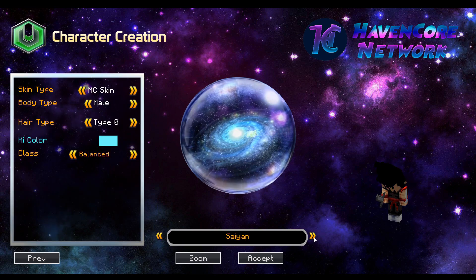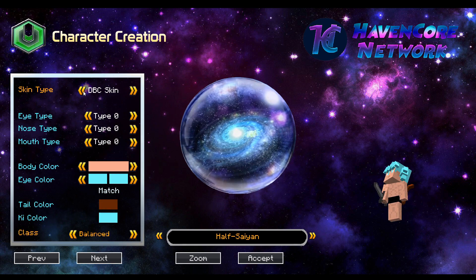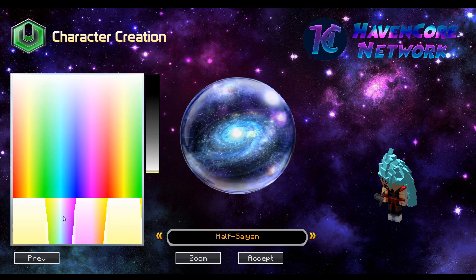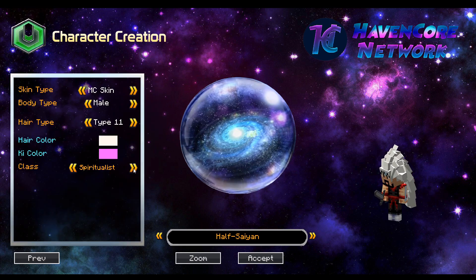It's been a while since I played saiyan. I kind of like being a half saiyan because I like changing my hair color, so we're gonna be half saiyan. MC skin or DBC skin — we'll be an MC skin. Hair type — can we choose custom? We'll go with this rocking hair. Hair color — something a little weird, but we'll stick with ultra instinct. Key color — ultra instinct. Class — we want to be a spiritualist.